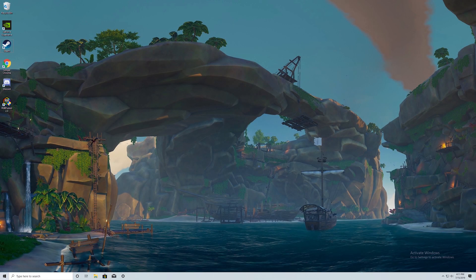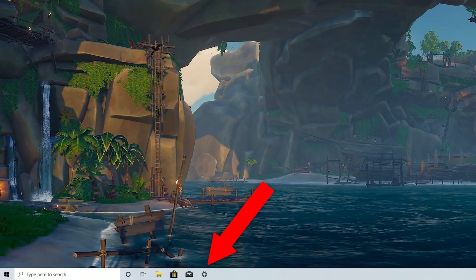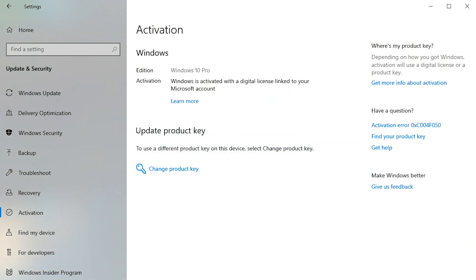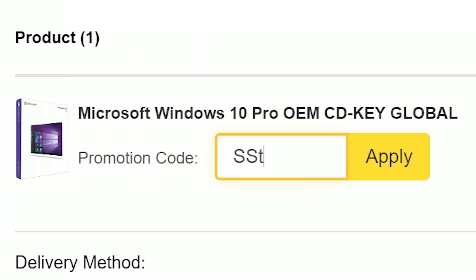If you're rocking Windows 10 and haven't activated your copy, click the link below and purchase an OEM license from SCDKey. Paste your activation key and you'll have a fully activated OS in seconds. Be sure to use my offer code SSTUDIO for an 18% discount on your order.